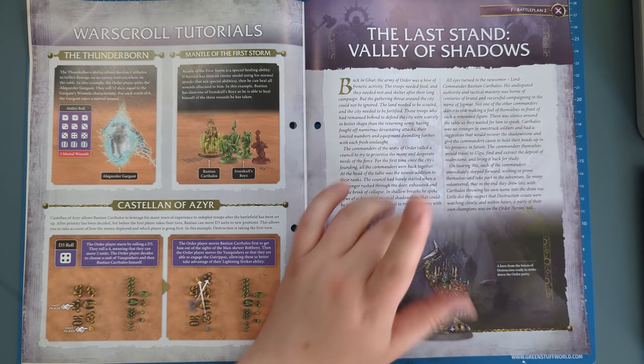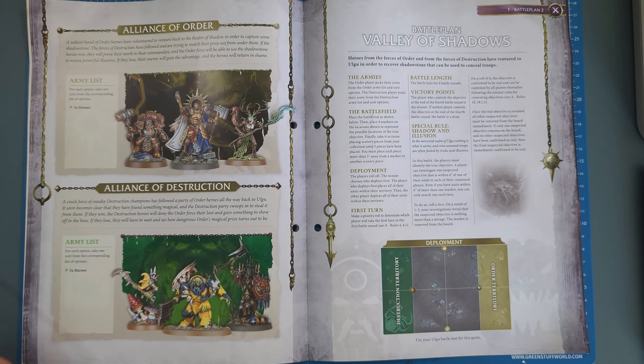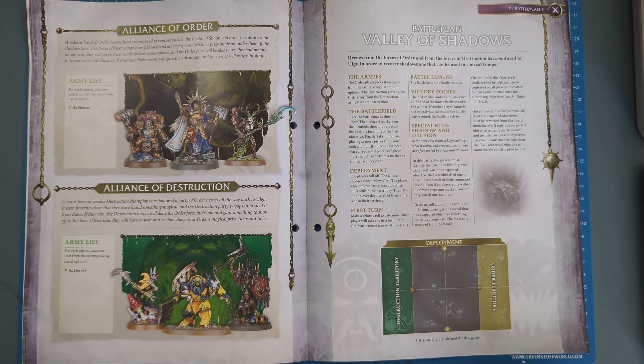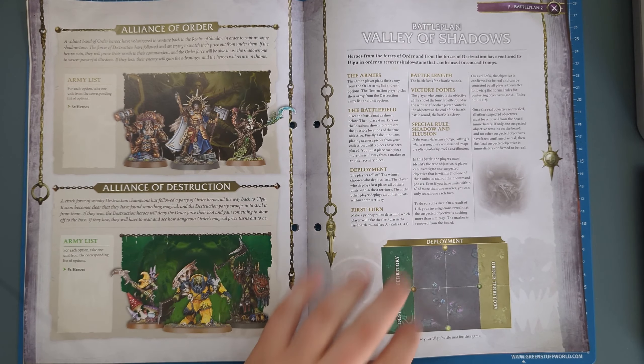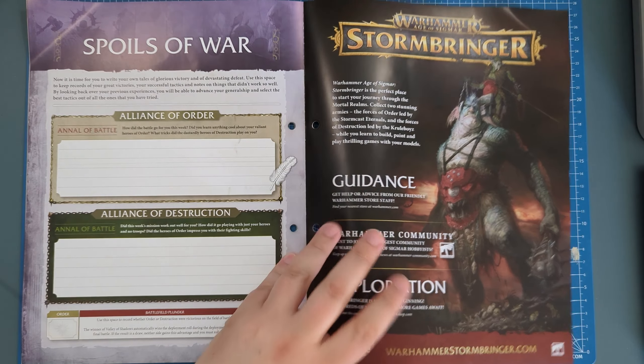The battle plan is called The Last Stand: Valley of Shadows. The idea is you're just using heroes — five heroes on each side, one battle map, time to get a bit smashy-smashy, and capturing points. Pretty cool, pretty interesting, pretty different — not bad at all.